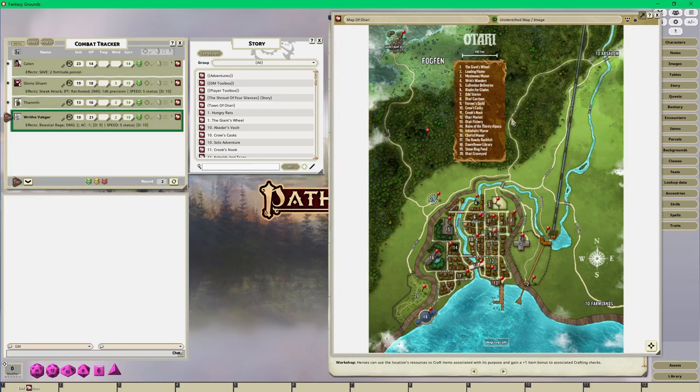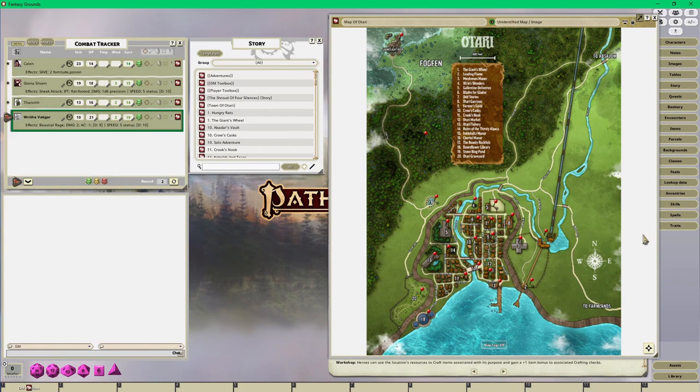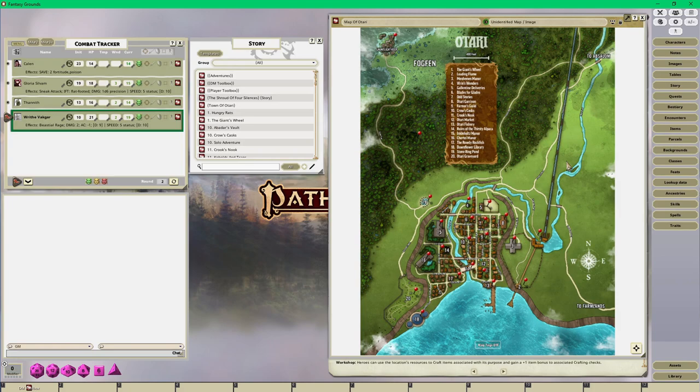I took the map of Otari - and there's quite a bit of material written about Otari in Pathfinder 2: content in the Abomination Vaults three-book adventure path, content in the Beginner Box set, and content in the standalone adventure. I basically took all three sources and combined them into one Otari map. That took a little bit of time but the result is exactly what I wanted.